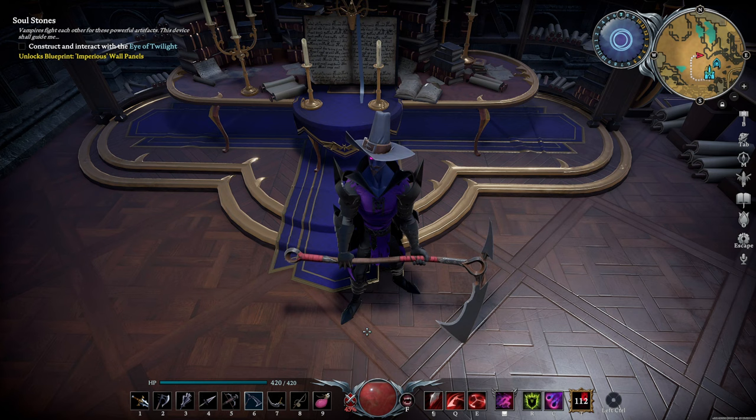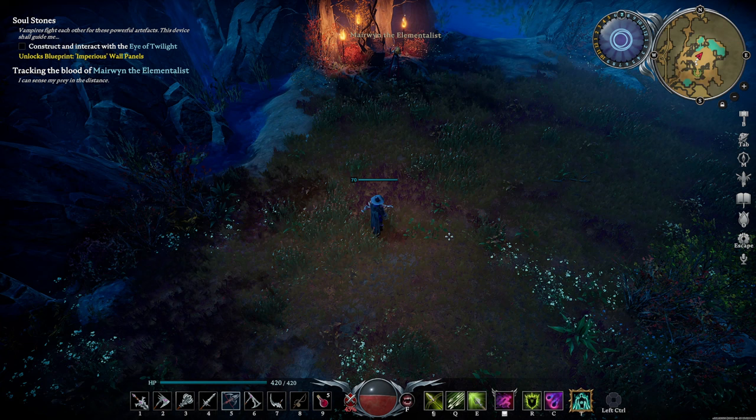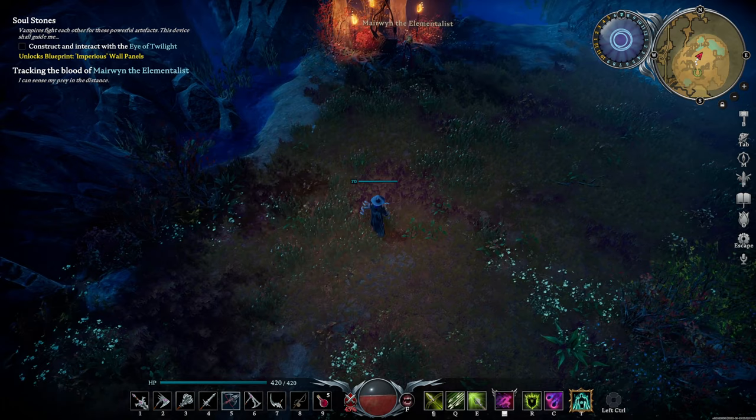Now that you know what's coming, let's go see who our targets are for today. Merwin the Elementalist can be found in the Emberleaf Grove to the southeast. She's a spellcaster with many different spells.